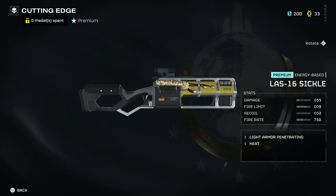The first weapon is the LAS-16 Seagull with only 55 damage. I suppose this weapon will be forgotten too, like the laser weapon we had from the first Warbound — what was the name?